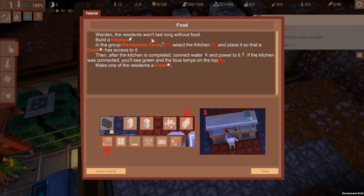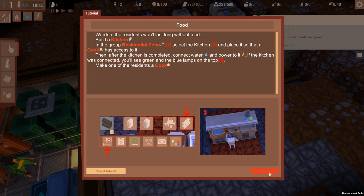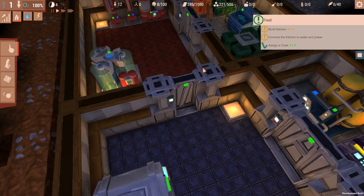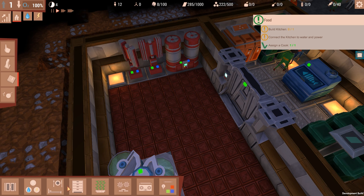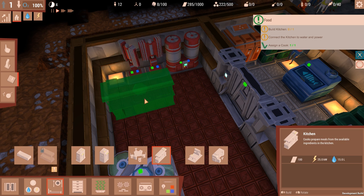Residents won't last long without food. I think I've already learned that. In the residential zone, select kitchen and place it so that the cook has access to it. There is no kitchen when we started. Ha ha ha! So they're telling me there's been no food this entire time. Oh wow. That's really terrible.